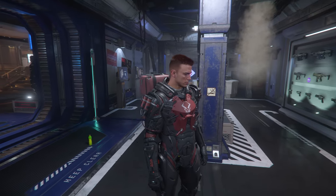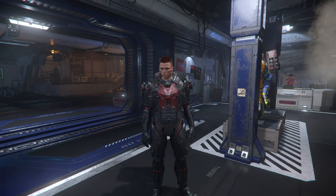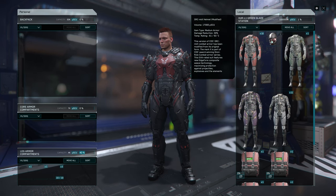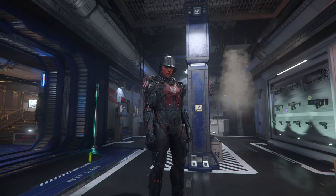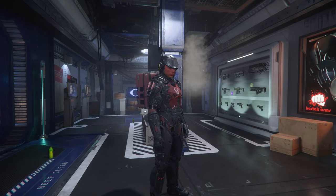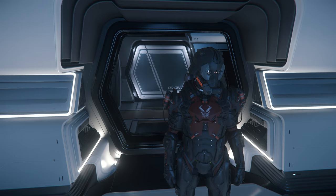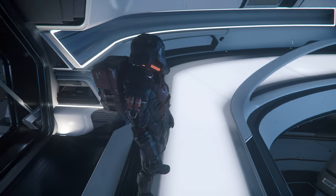Do you like this? Write in the comments. Now the next thing we see is our helmet — this is the helmet that comes with the suit. If you want a better helmet, I'll show you next. The next way to improve our armor is this helmet: the Fortify helmet base.